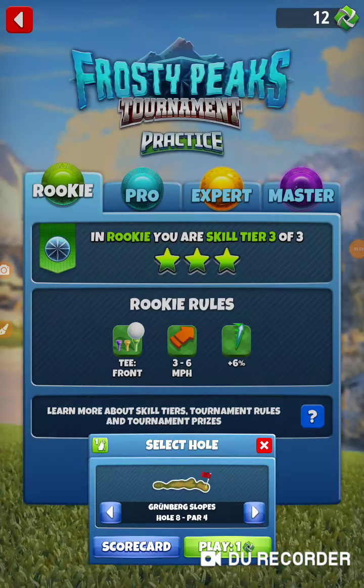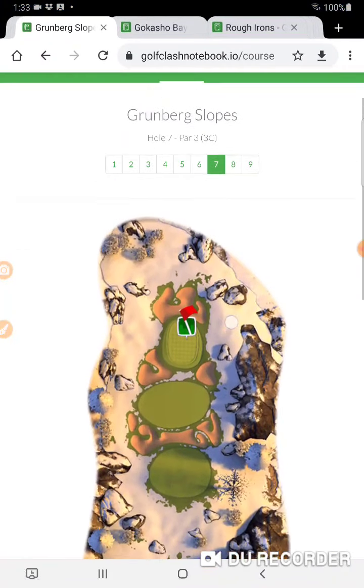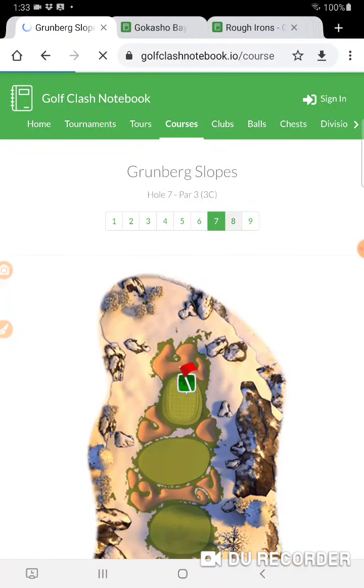Alright, I'm on hole number eight of the Frosty Peaks tournament, I'm in the practice round. These holes are all going to be on Greenberg slopes, hole number eight.